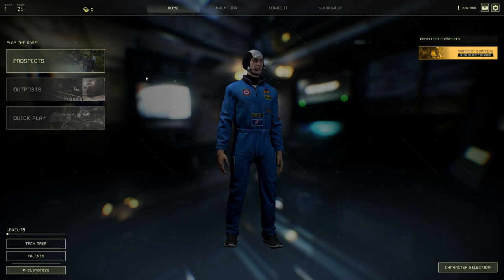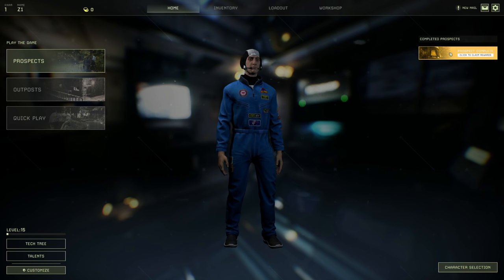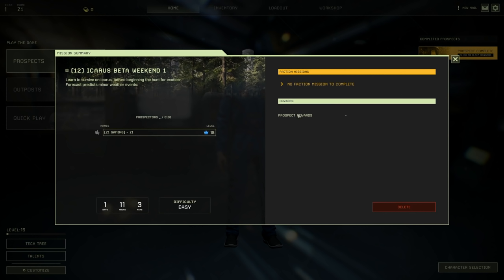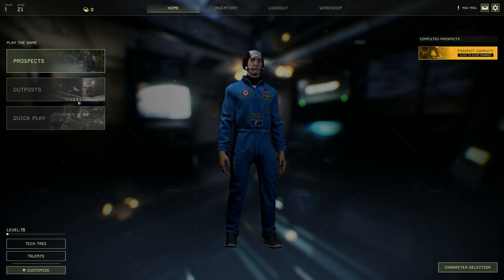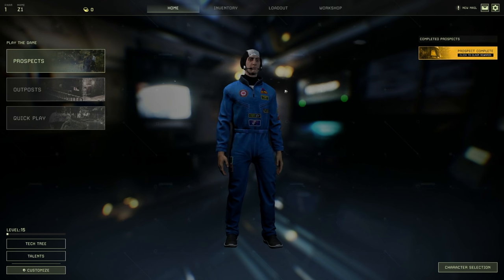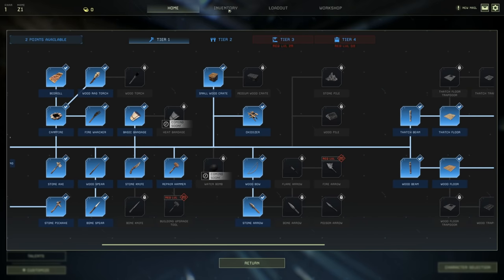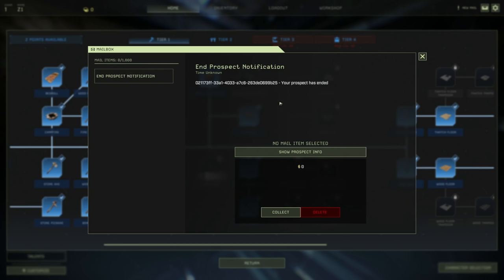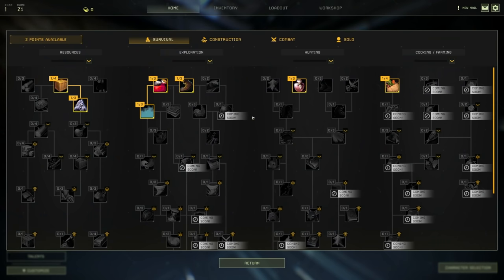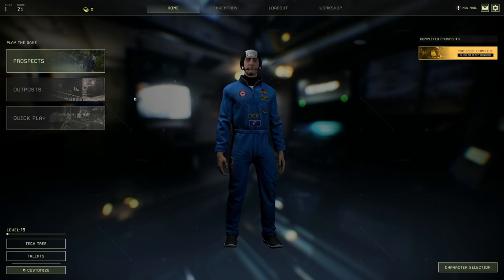I'm curious if starting a new prospect would land us in the same location. Oh wait — complete prospects, click here to claim rewards. No faction mission to complete. Prospect rewards — delete. Prospects, host, or refine a lobby to join. The outposts look interesting — it seems like outposts might have progression tied to storms or something. Quick play probably joins somebody. You can actually access your tech tree — there are my two points. Loadout, inventory, workshop — when we start bringing stuff back, maybe inventory matters more. New mail and prospect notification — we'll collect our zero dollars.